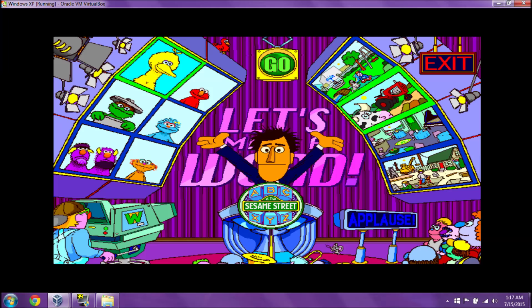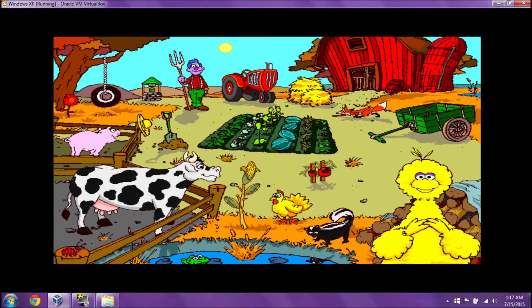You've chosen Big Bird on the Farm! If you're ready to go, click on the Go button! Oh, look at that! I see animals, and yes, I see vegetables! I do believe — why yes, it's a farm! Alright, wonderful! A farm!